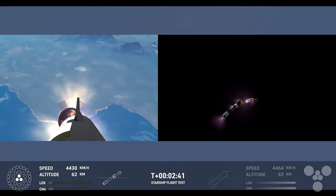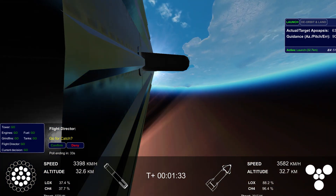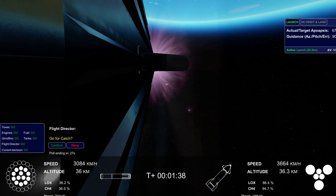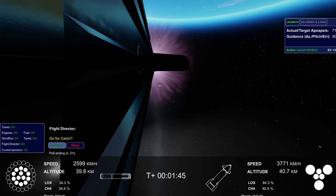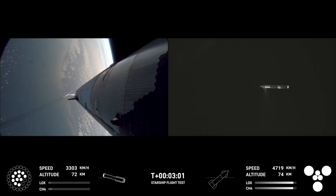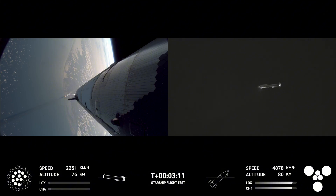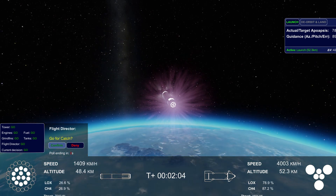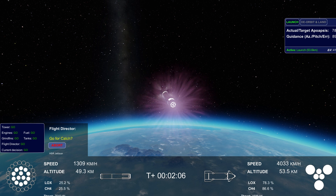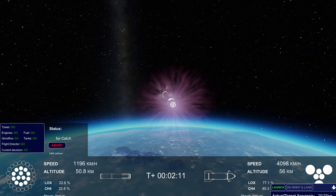Ship engine start up, stage separation, boost back burn start up — there we go. Ship engines, all six Raptors ignited. We're doing that boost back burn. Looks like we got 11 of the 13 commanded, so that's going to start sending the booster back. We are still go for booster return even with two Raptors out during that boost back. We got ship six engines heading into space and the booster hopefully on its way back to Starbase.